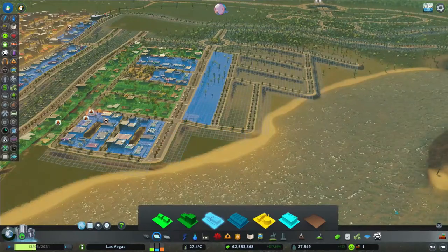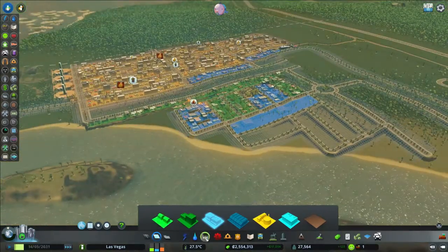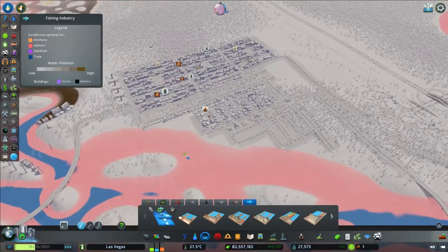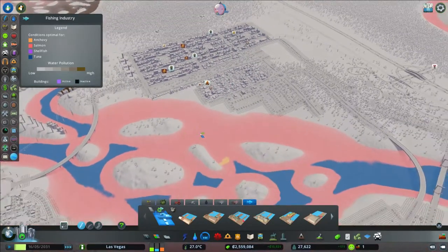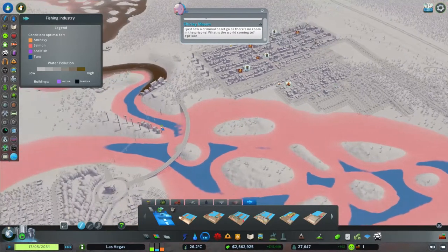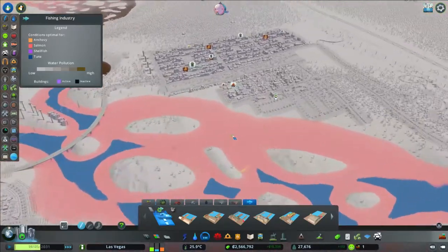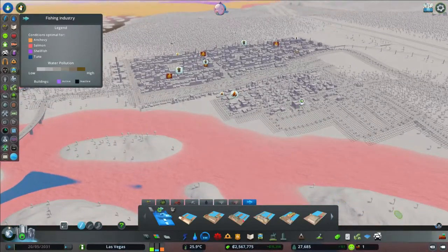I'm going to make this a fishing area. Because if you check, there's a lot of salmon and a few tuna. Maybe just salmon — we can fish some salmon here.